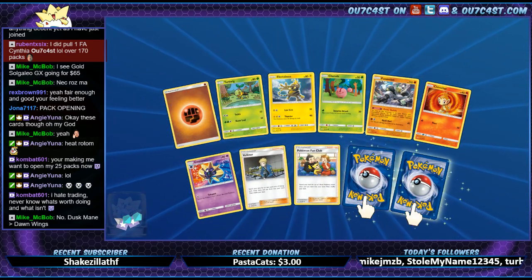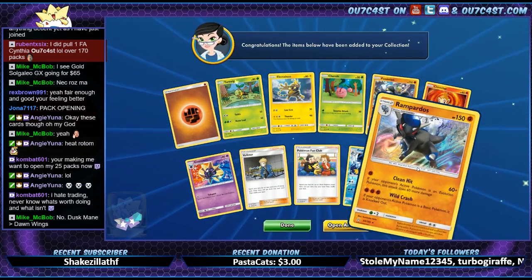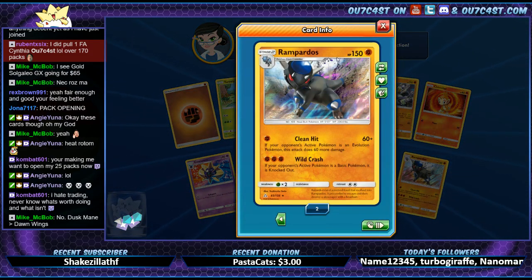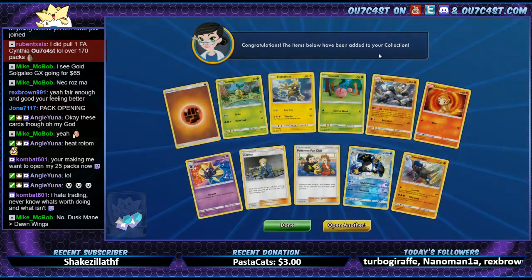Alright we got a Volkner — he's got a verse holo, a full art. Napoleon. And Rampardos — what the hell is this thing? I need to do my research on the new Pokémon. He's a cool looking guy though.